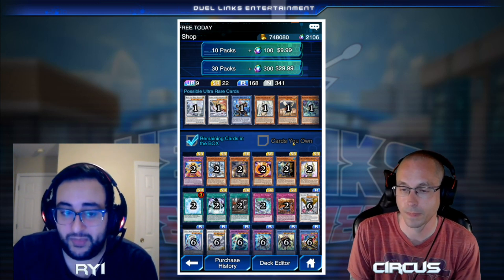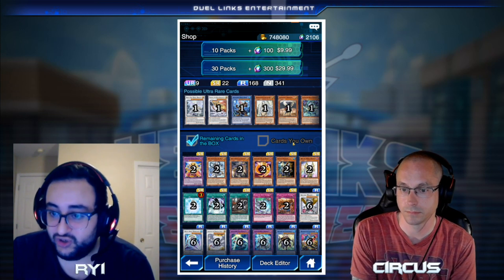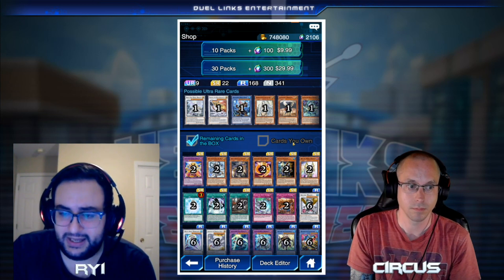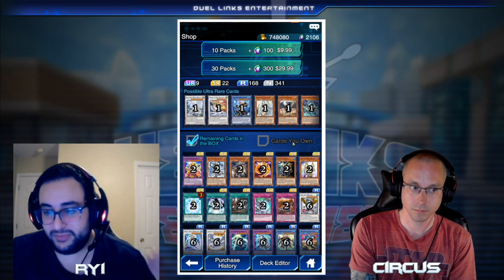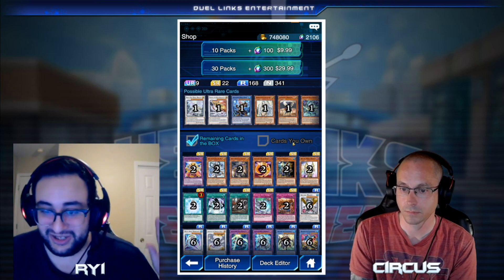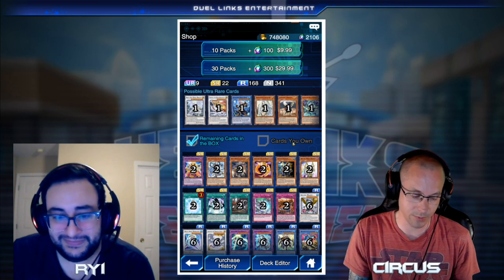Around this time you should pull up the power rankings and ask yourself: what meta deck do I want to build? Which deck has the highest chance of surviving a banlist? You want to start moving toward a proven deck. Right now it's tough since we're right before XYZs, but as soon as they drop, ignore the hype and go for something proven. For example, people who invested in Invoked when it first came out are singing hallelujah — they can literally sit on that deck, save gems to the cap, and then buy whatever they want.